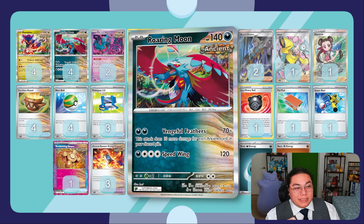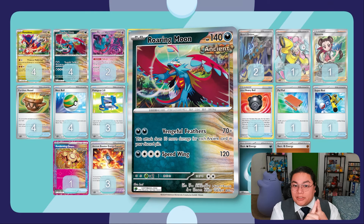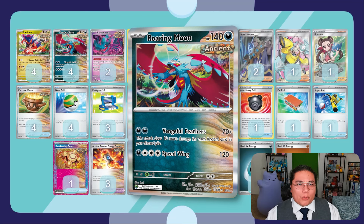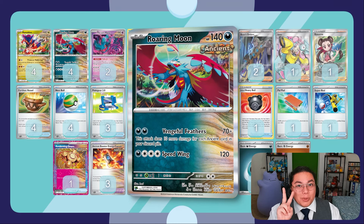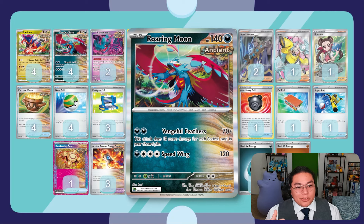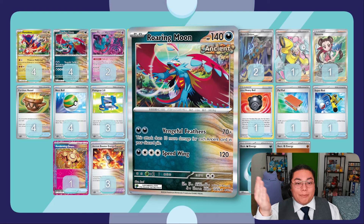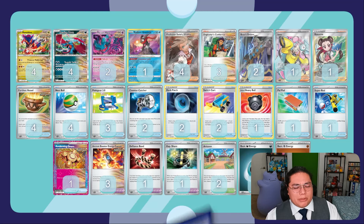Side note: I just noticed that Roaring Moon's attack does 70 more for each Ancient card in your discard - so technically Professor Sada's and the Explorer's Guidance actually do count. If we've discarded every single one of our Ancient cards except our Roaring Moons and still have four Roaring Moons not in the discard, that's 210 extra damage onto that 70 for two Darkness Energy - 280 for two energy. And if it's our last Roaring Moon, that's 240 extra plus the base. This thing is actually pretty insane if you've used up most of your Ancient cards.